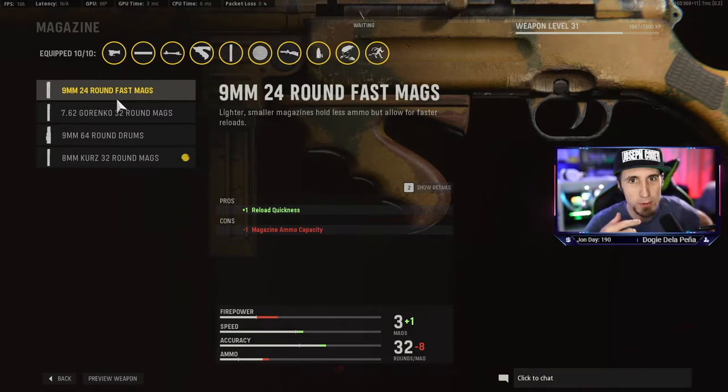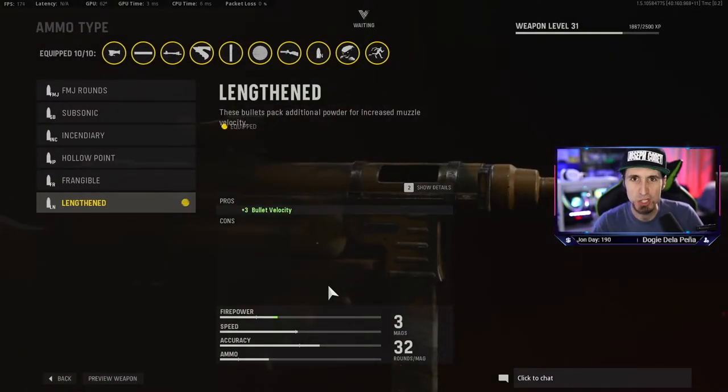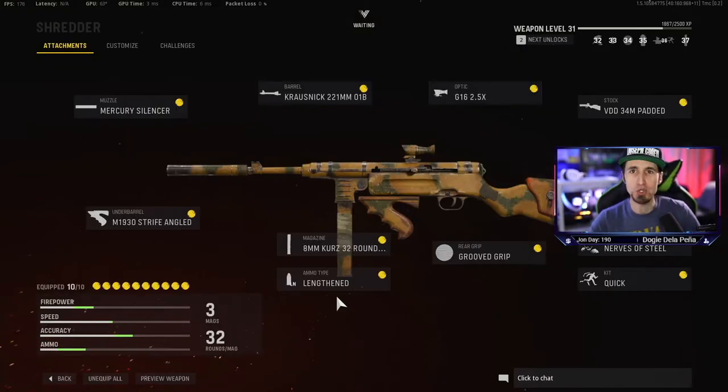Little secret — they're going to be using LMGs, so you want to match AR power and get even closer to LMG power. We already have aim walking movement speed, ADS speed, sprint to fire speed — everything balanced out. So let's get even more power on top of those 8mm rounds. For the ammo type: Lengthened — plus-3 bullet velocity with no negatives whatsoever.